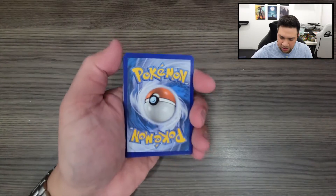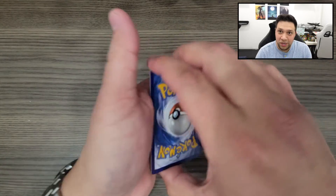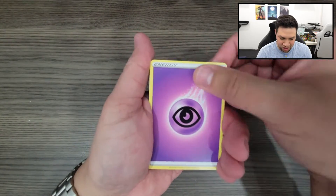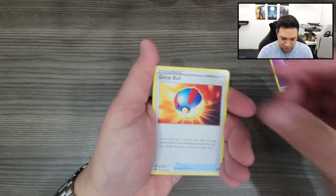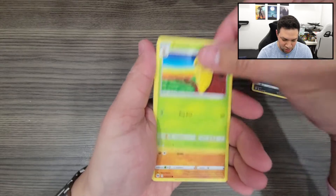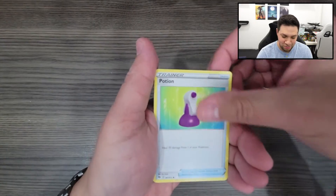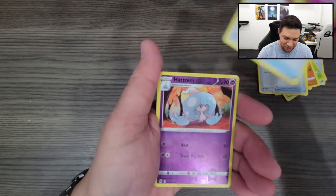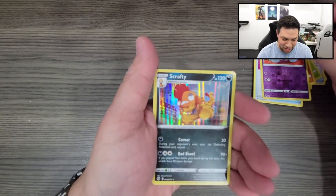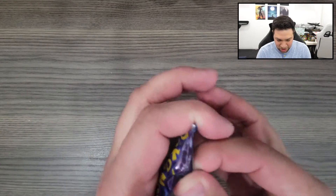There's that code card for whoever wants that. We got that Energy right on top, Great Ball, Rotom Phone, Malamar, Kakuna, Rockruff, Vulpix, Potion, Full Heal, Hatron, and a Scrafty. I don't have this Scrafty card yet, so that's pretty cool. Anytime I get a new card is always a good thing.